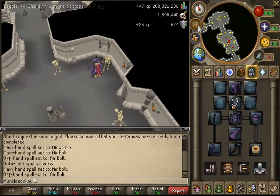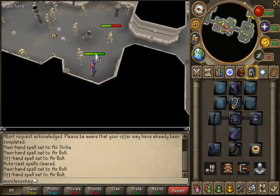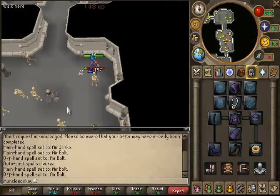Just continue killing skeletons here — they give 35 XP per kill and they're a bit more tightly bunched together. You can pick up some of the drops if you want although it's not really worth it. You're going to be staying here until level 40 mage and it won't take very long.